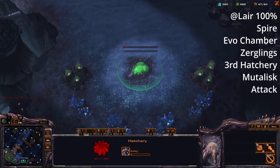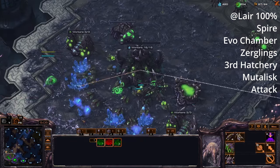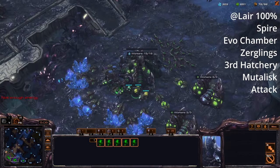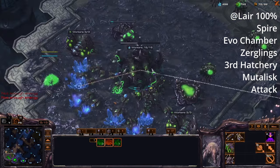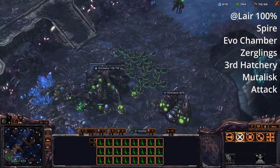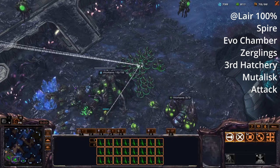I'm also going to take a quicker third base. Essentially all I'm doing is spending all of my larva until the spire is close to finishing. So compared to the hydralisk game, we actually have a lot more zerglings — this is where being a bit fluid and reactive comes in. For the most part, spending your money is the most important thing.